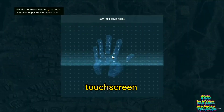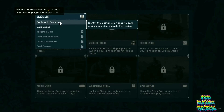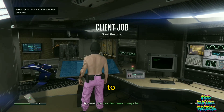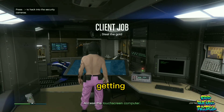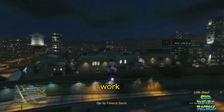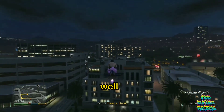Go inside the Terrorbyte and over to the touchscreen device. Go over to the client jobs and start up the job called Robbery in Progress and accept the alert. All you want to do is scan the cameras to see which bank is getting robbed. It doesn't matter which bank location it is — the glitch will still work. If you die during the mission, don't worry, the glitch will still work as well.